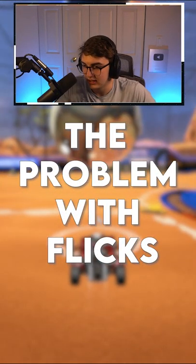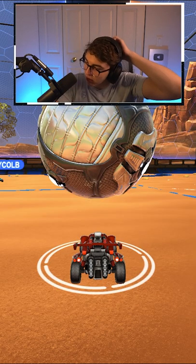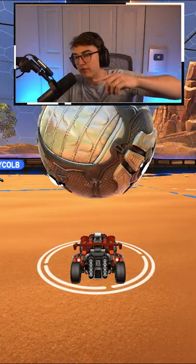Better than a flick is to tap this ball towards this guy, power slide cut infield. I don't know why, but everybody below GC goes for carries before they go for bounce dribbles.